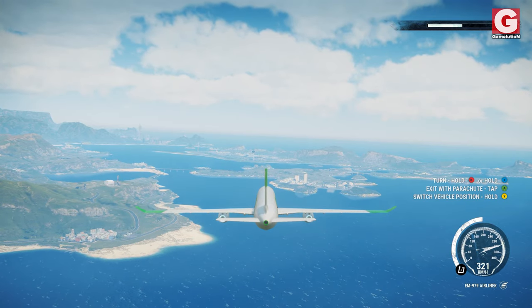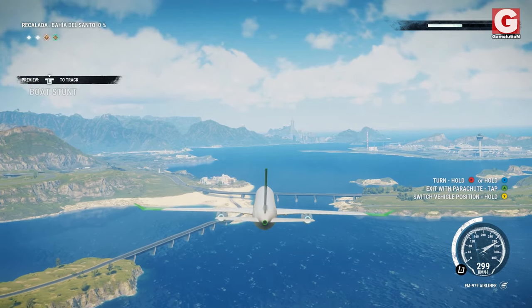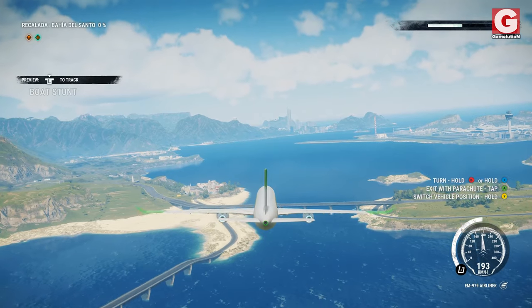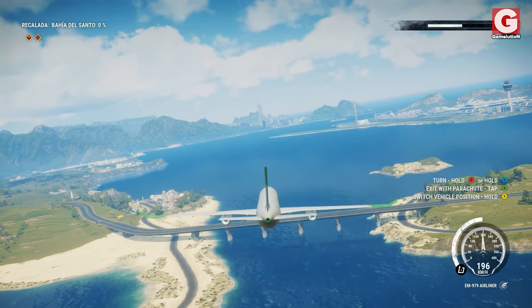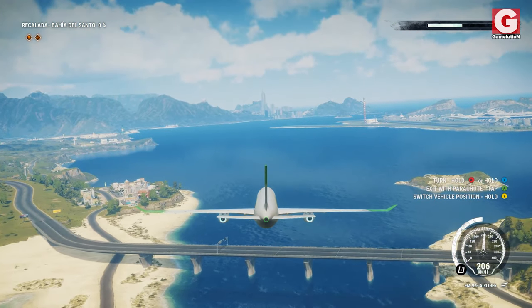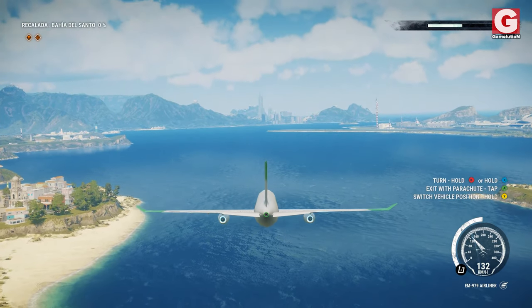Now we're playing Just Cause 4. We're gonna try to land it on water and see how it compares with the other two games. Unlike GTA 5, this game actually gives you the speed, which is measured in kilometers per hour. So we're gonna try to slow down and land.